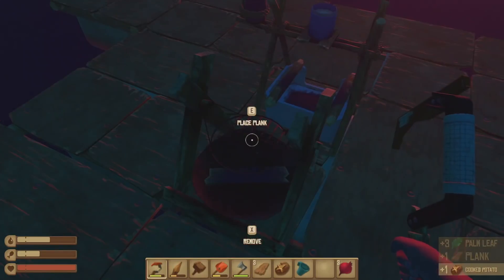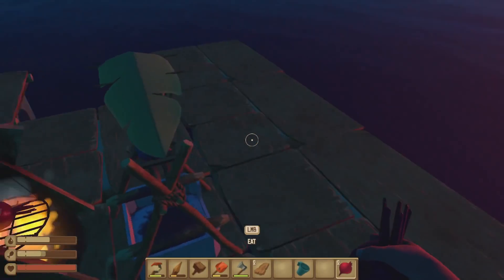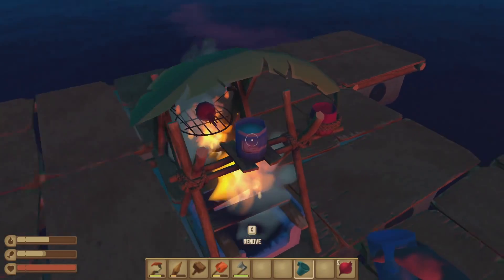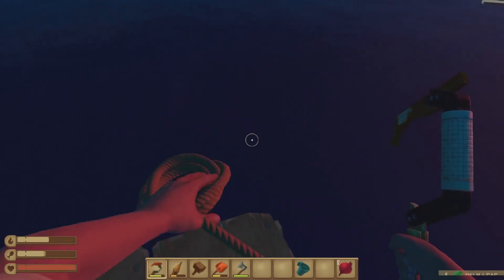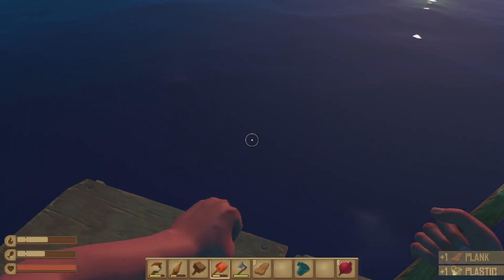The sun is coming up, we need to cook some food here. We'll eat that potato, throw a beet down, get some planks down there. Let's get some water going as well — we gotta put some planks down there. Alright, so that's actually making some water right now. We've got the grill, we've got the water purifier.